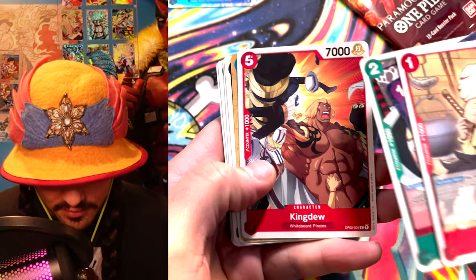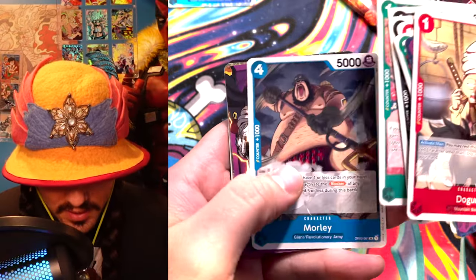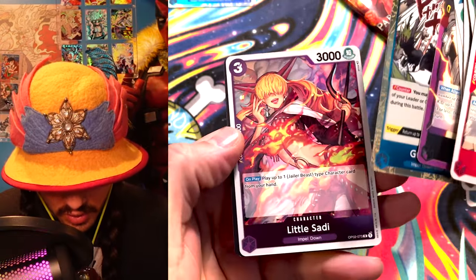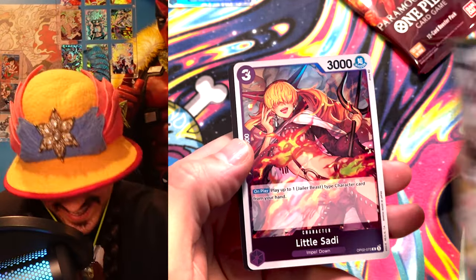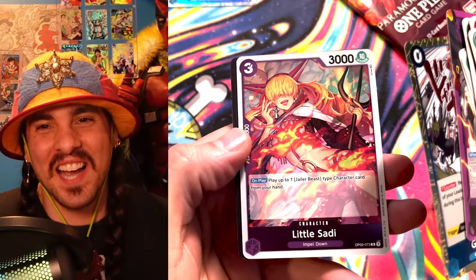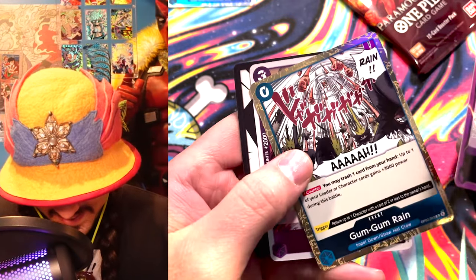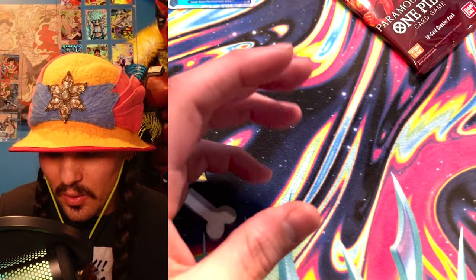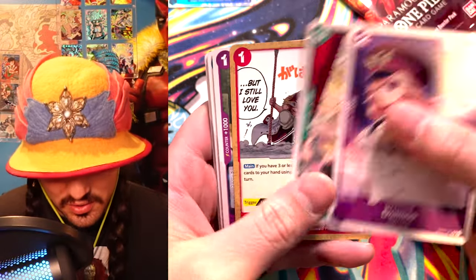I like this art a lot — that Law art is pretty dope. Kingdu — this guy's in the deck. He's a 9k for 5 with Moby Dick. Wild stuff. And Z — sounds like a kind of cool leader. Sadi-chan, Little Sadi? Does it say Sadi-chan on the Japanese cards — is that why it says Little Sadi? Or do they just call her Little Sadi in the translation? I don't know, because I don't watch it in English — I watch it in Japanese.